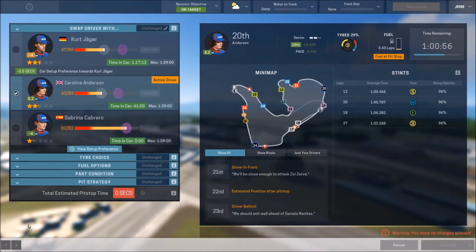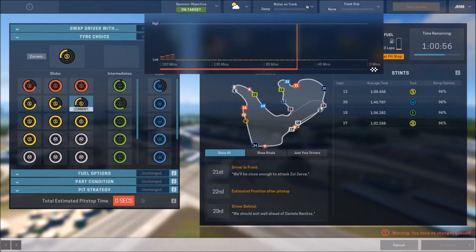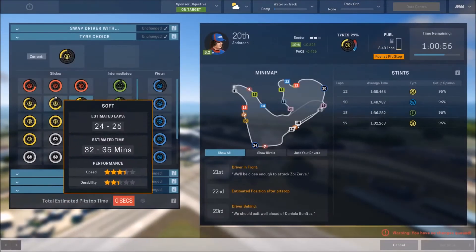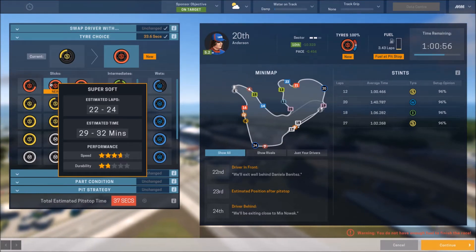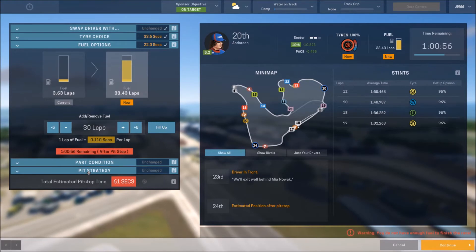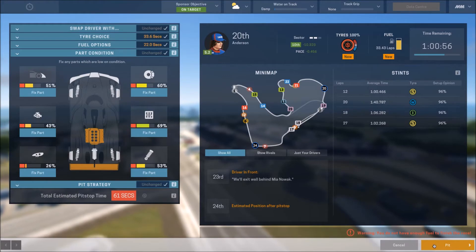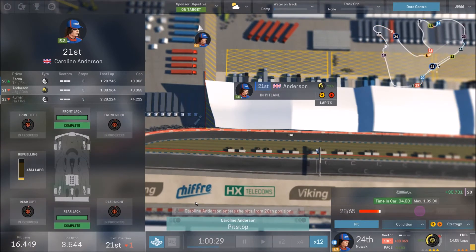Let's set up the pit stop. We're going to keep this driver in a little bit longer since we still have an hour left — I need to clock off as much time as I can with this driver. It looks like there are no immediate weather issues, so we're going to go with the super softs. We won't have time to make 22 laps, but we'll put in enough fuel just in case — about 33 laps worth, which should be more than enough. Remember we're burning quite a bit more fuel at the higher engine mode than we normally would.